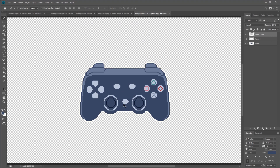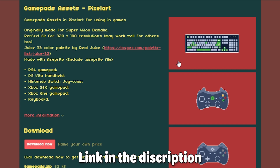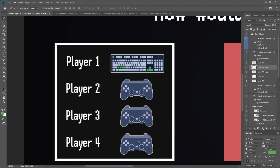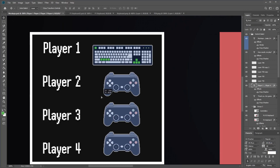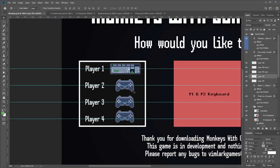I threw together a quick passable mock-up and modified some controller and keyboard icons made by LightUp, which was kindly made available for others to use on itch.io. I think the mock-up looks alright for the time being, and I eventually want to revisit controller inputs again in the future, meaning the design will probably have to change drastically later anyway.